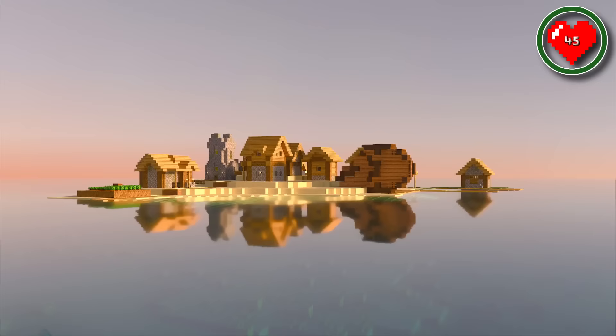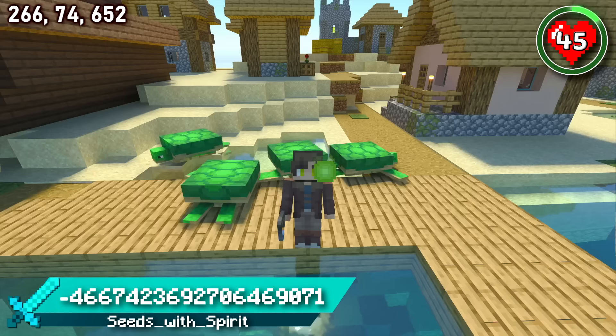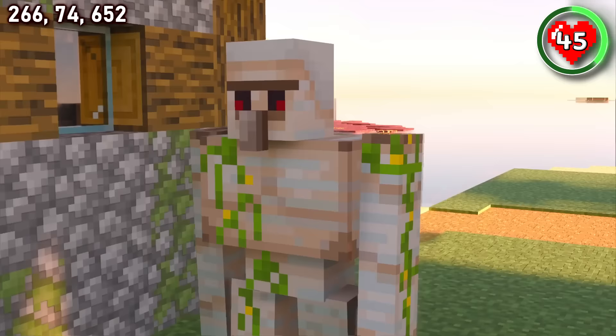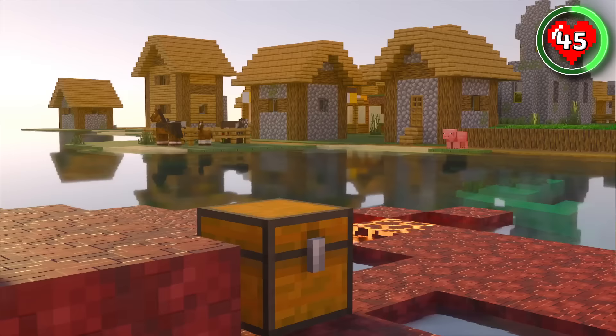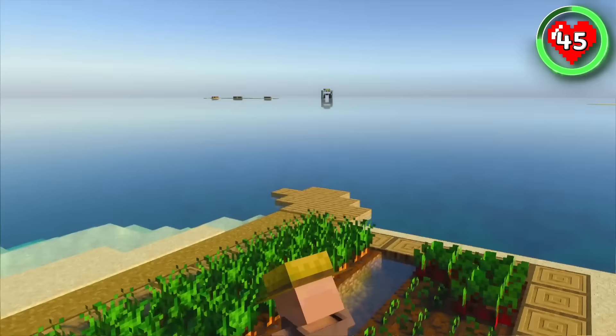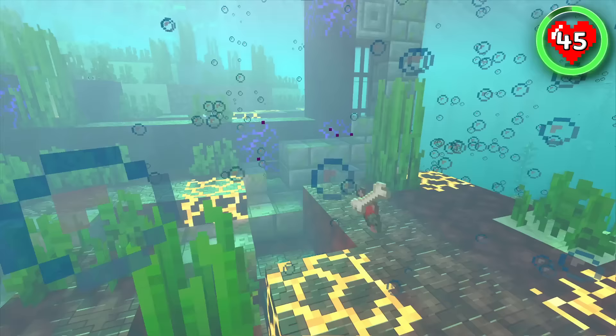This seed tells its own story where you sail in and crash land to become part of this ocean fishing town. This island far out at sea contains a village, a shipwreck and even a ruined portal. As well as great loot, there's adorable turtles laying their eggs along the coast. It's the kind of place that just brings a smile to your face, although that smile might turn into frustration if you were crazy enough to try and complete this underwater giant ruined portal.